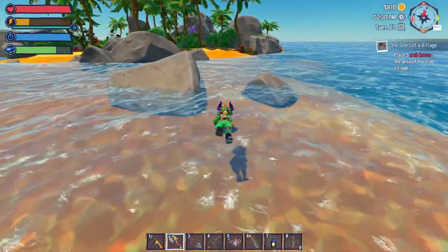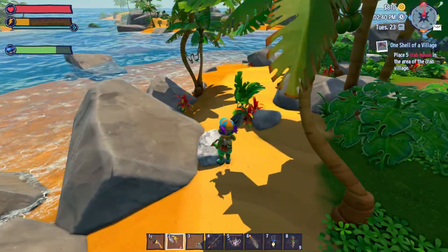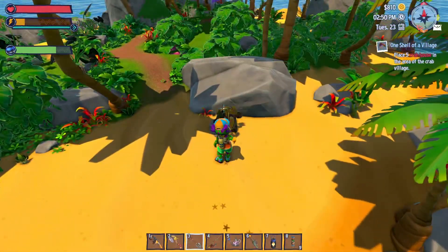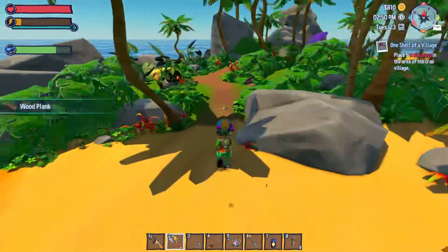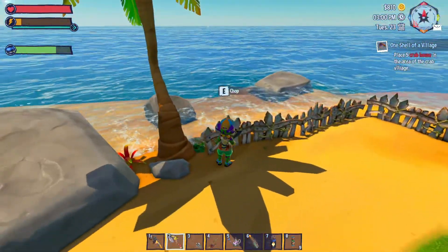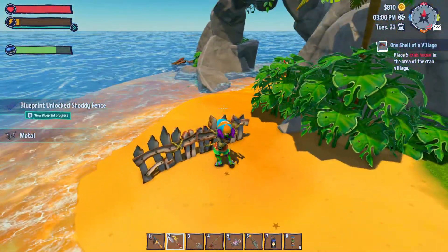Do we even need to go to this island now that we found all the stuff? I'm not sure, but here we are so let's see if we can find any more resources. Oh hey — we need that marble! Forgot we were looking for marble. We absolutely need marble. Is that another one of the houses we're breaking apart? Yes, but we already have the blueprint for it. What's this? Research for shoddy fence — oh! I don't even care if it's shoddy, that's cool. I love finding things we can build.